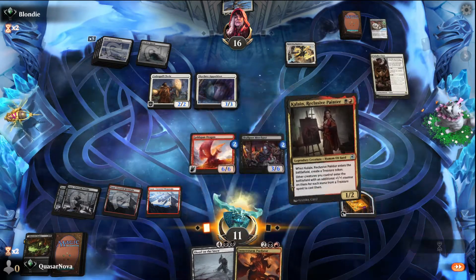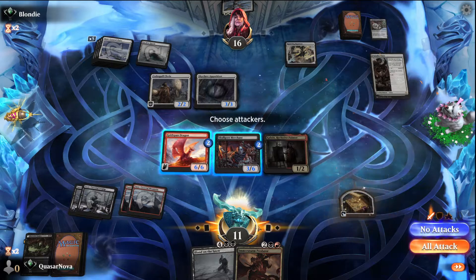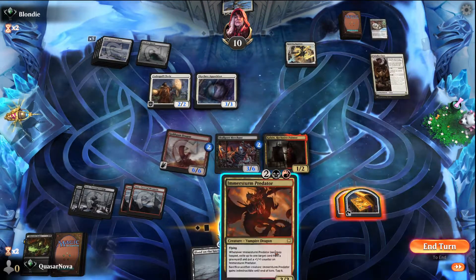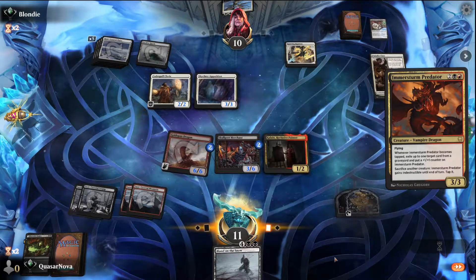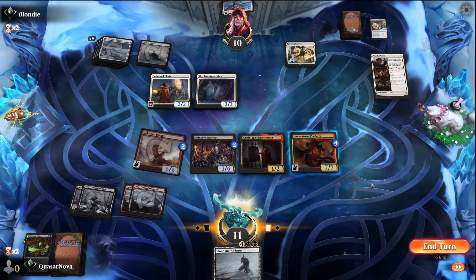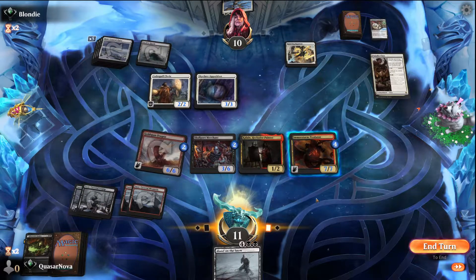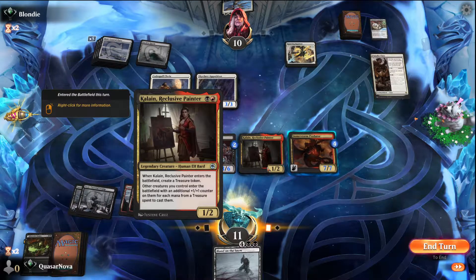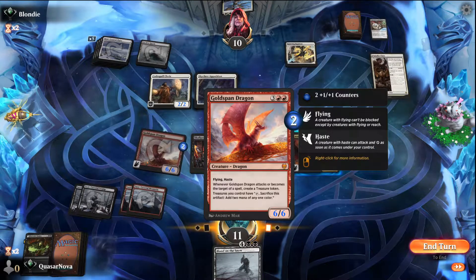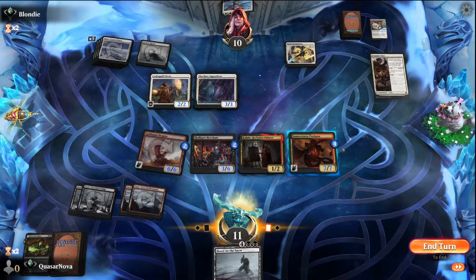That'll let us go ahead and cast another Kalain from our hand, which is wonderful. Make some treasure and then we can start swinging because I'm not particularly scared of anything that's down here right now. That then lets us cast Immerstrom Predator, which becomes a seven-seven. You might ask: why did it become a seven-seven and not a five-five as it is a three-three normally? The treasure tokens — it's not however many treasures you sacrifice, it's the amount of mana from each treasure token. So because the Goldspan Dragon makes treasures that add two mana of any color, using Kalain gives me four mana, so it gets plus four plus four.